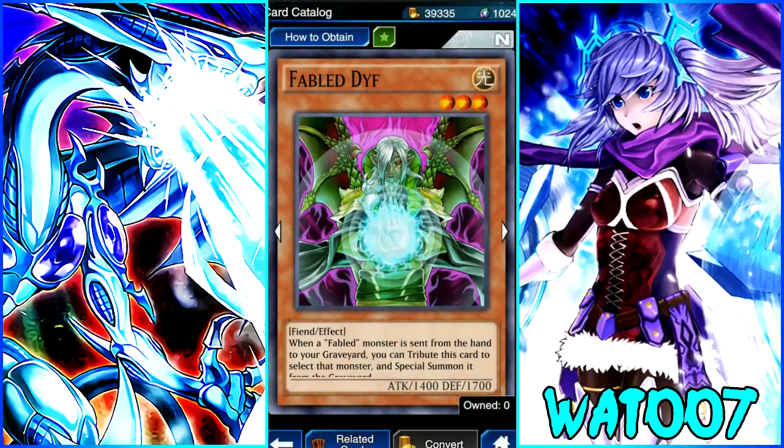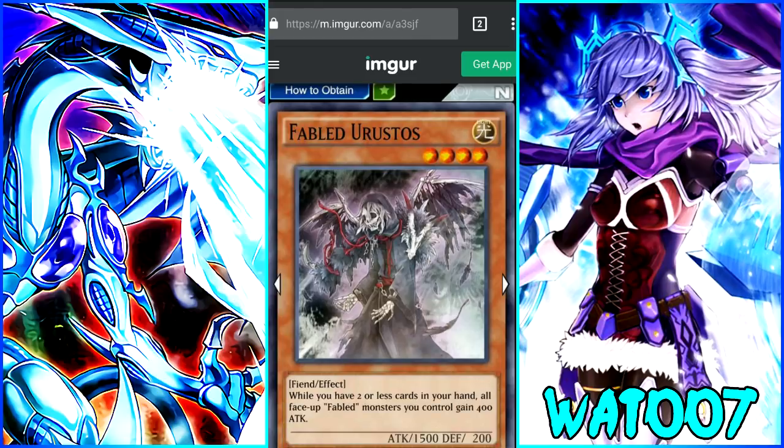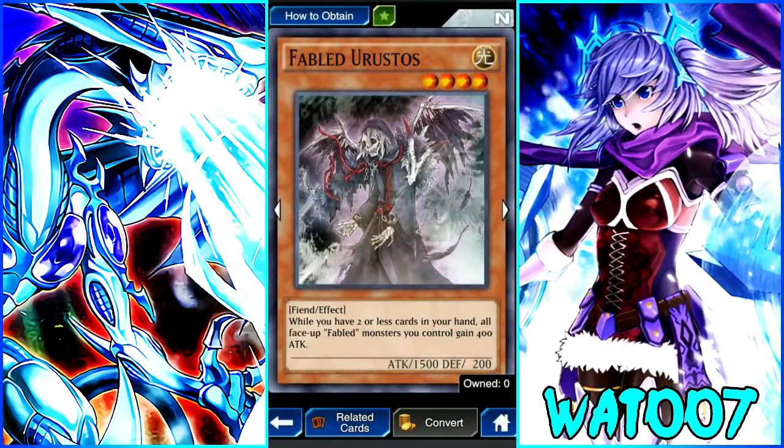Next is Fabled Diff — a 3-star Light Fiend with the effect: when a Fabled monster is sent from the hand to the graveyard, you can tribute this card to select that monster and special summon it from the graveyard. Very cool. Then Fabled Urestros — a 4-star Light Fiend with the effect: while you have two or less cards in your hand, all face-up Fabled monsters you control gain 400 attack. That's going to really help out the deck — all Fabled monsters including this one get 400 extra attack, which makes this deck pretty deadly.